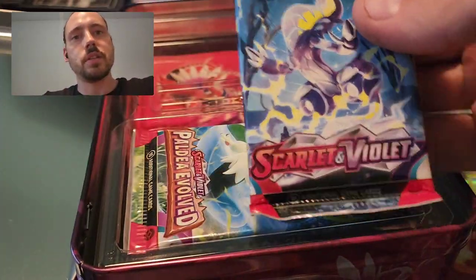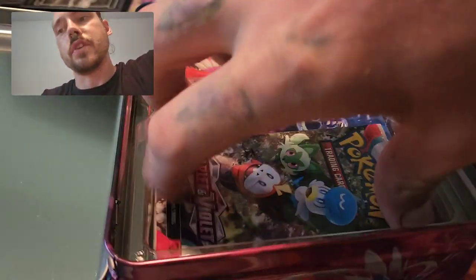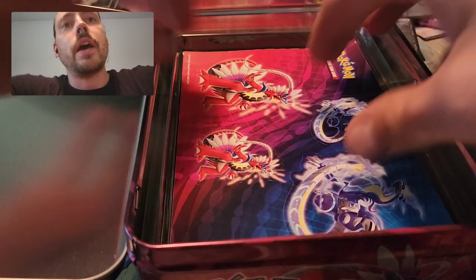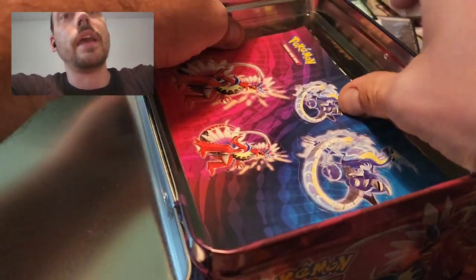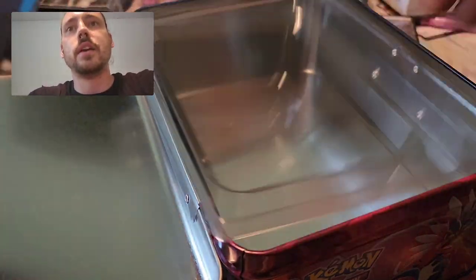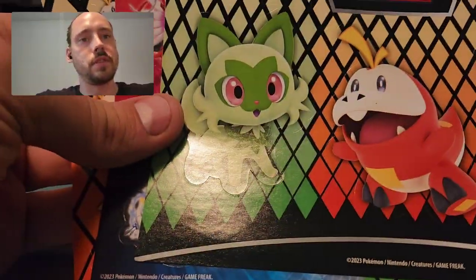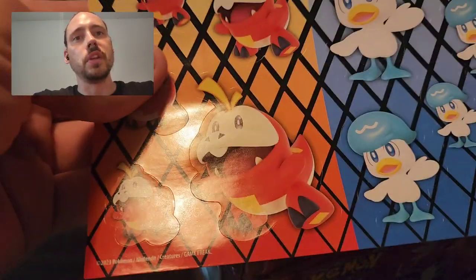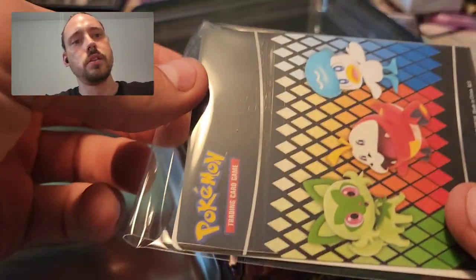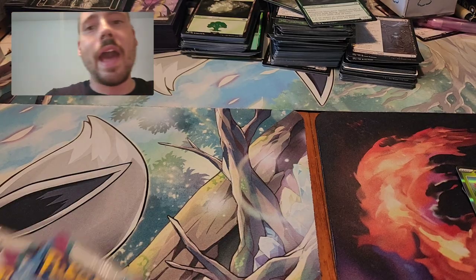Let's see what packs are inside and what other stuff we get. So yeah, two Silver Tempest, one Scarlet Violet, a couple Paldea, another Scarlet Violet — so two Scarlet Violet, two Paldea, two Silver Tempest. Not a bad spread, obviously not the best price per pack you can get, but these products usually aren't. You get some stickers — no notepad or anything in this one, just a couple sheets of stickers. The starter ones are pretty cool. And then the little 60-card mini portfolio. And that is it.